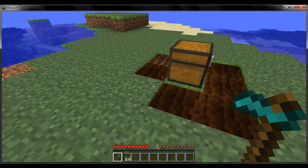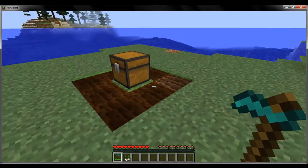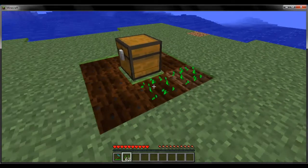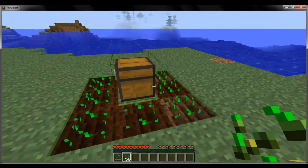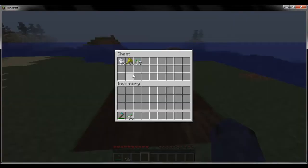Basically what Chest Harvester does is if you place a chest at the center of an area of farmland, plant the farmland like so, and then put up the chest — it harvests your wheat. That's really all it does.